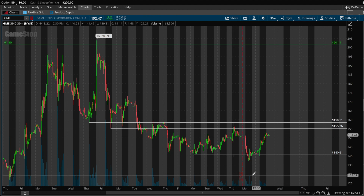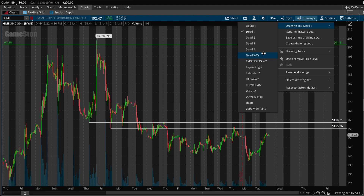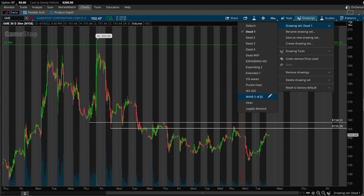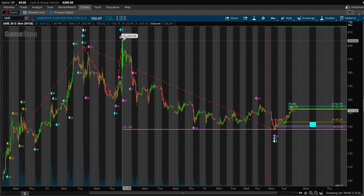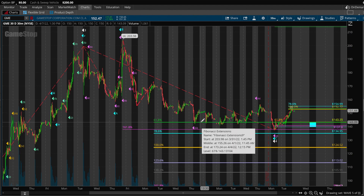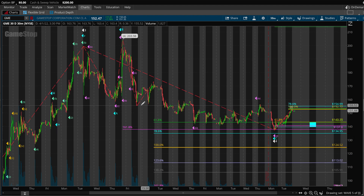Because we didn't clear both of them, there you go. The 0.618 and the 0.786 at 143.25 and 134.95 respectively. I was saying that there is a high likelihood that this 618 low at 143 did indeed mark the low, but we couldn't rule out coming down to 135 beforehand until we cleared 155 and 158. We got 155, we didn't get 158, so we came down to the 135 area.